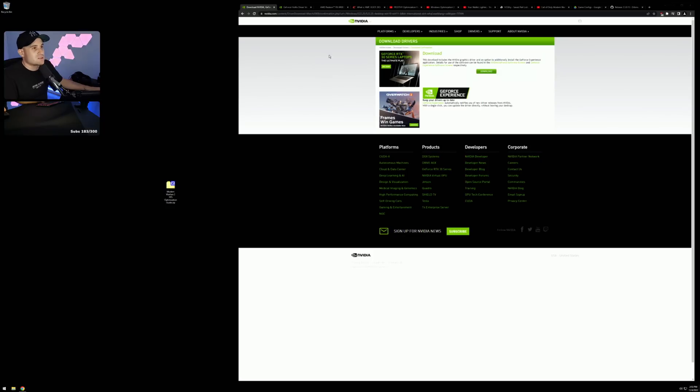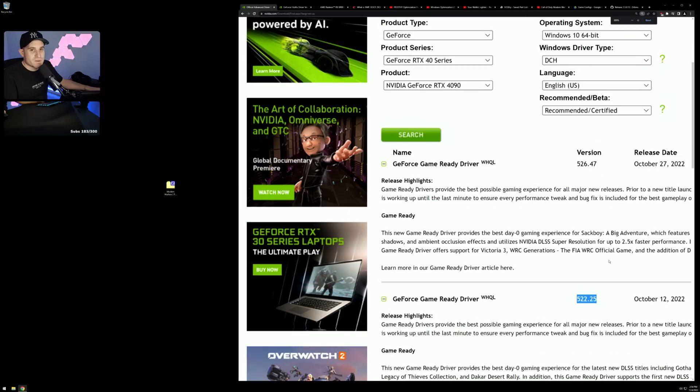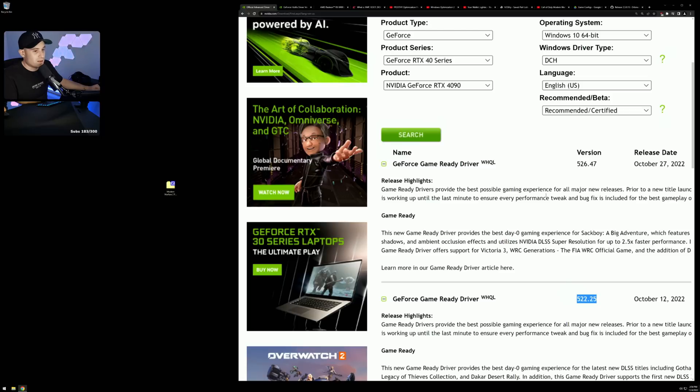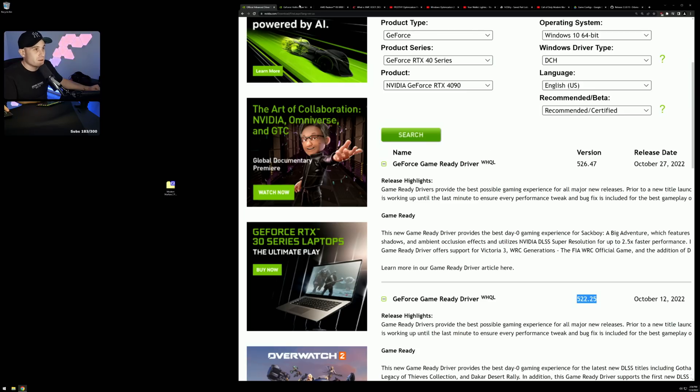Regarding graphics drivers, there are two official drivers right now: 522.25 and 526.47. Do not go on the latest one, 526.47 — horrible stutters and visual issues. 522.25 is the recommended driver for this game and runs really well for most people. If you're feeling lucky, there's a hotfix driver, 526.61 — I got a nice frame gain with it and it runs completely smooth for me, but a bunch of others are getting micro stutters and horrible issues.